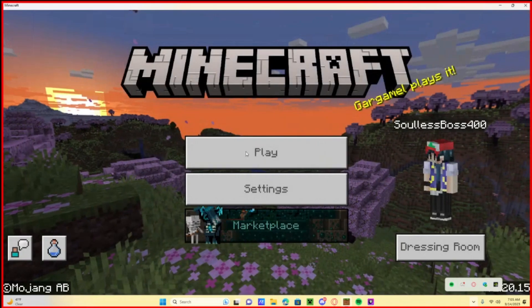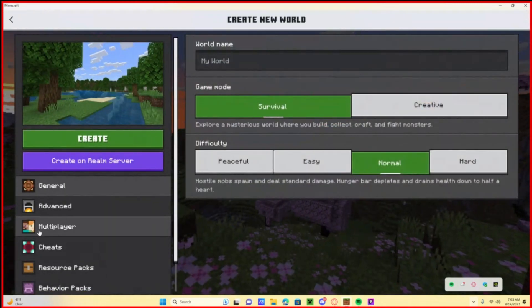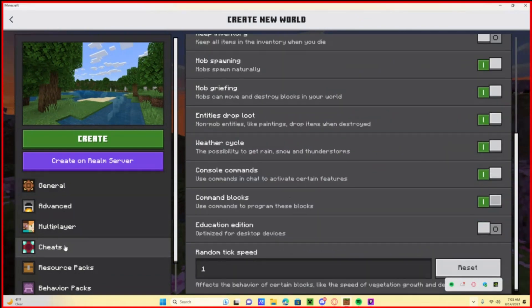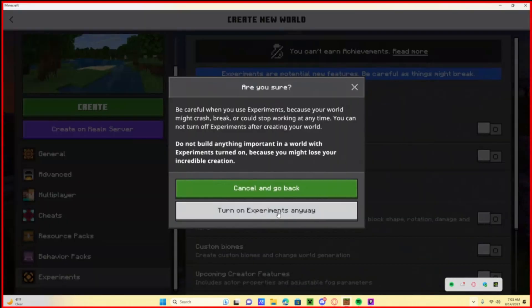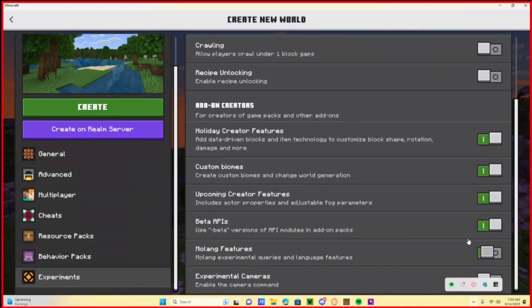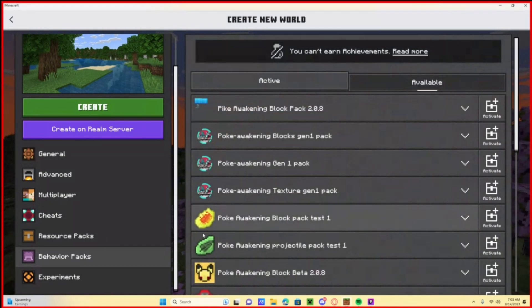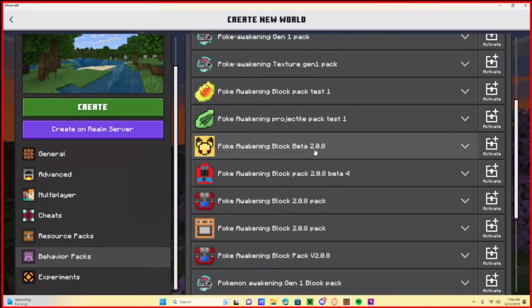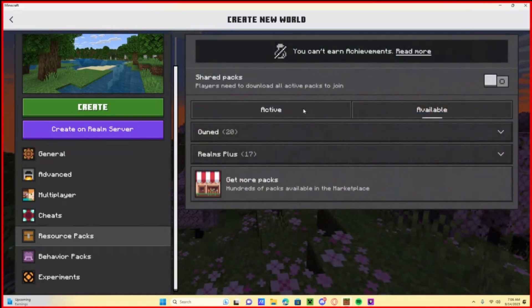All right, go back in here — let's get back to creating our world. Set it to Peaceful, turn cheats on. Go to Experiments and turn on everything: Holiday Creator, Custom Biomes, Creative Features, Beta APIs, Molang Features, Experimental Cameras — turn the entire thing on. Then go up to Behaviors and activate your battle menu. Go to Resources and make sure your resource pack is activated.